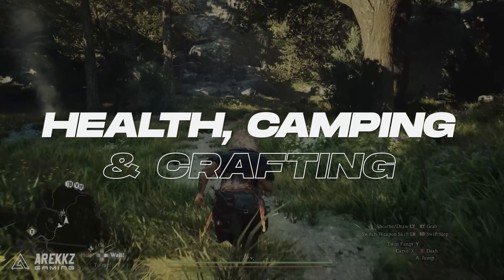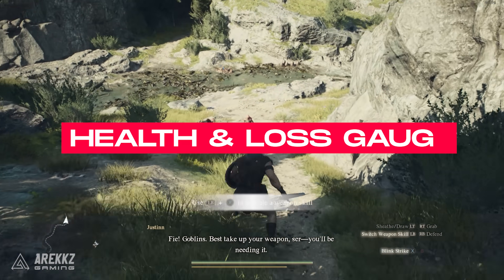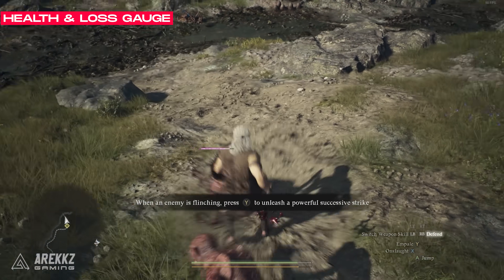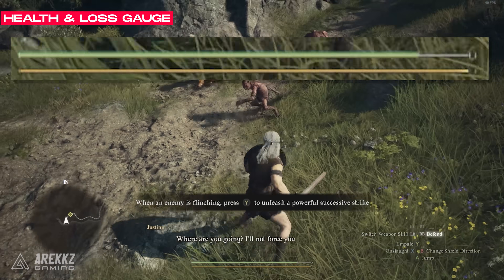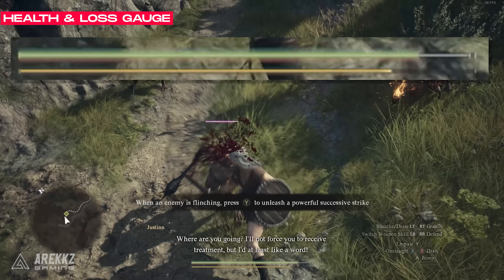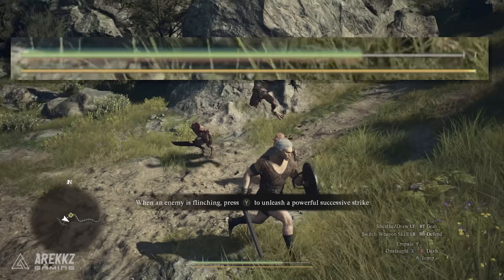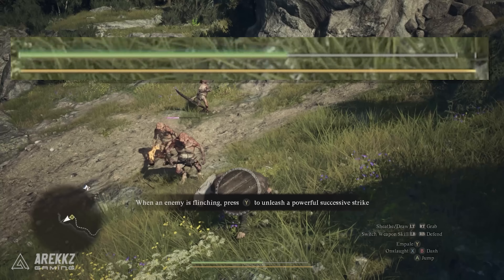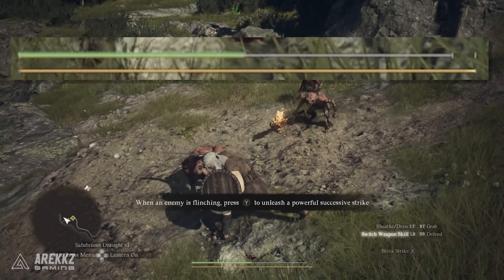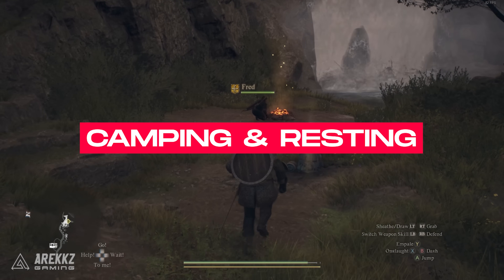Next let's go over your health bar, camping and crafting. The green bar is of course your health, however in Dragon's Dogma there's a system called the Loss Gauge. This means as you take damage, a portion of the damage will be removed from your maximum HP, while the rest of the damage will cause a chunk of your health bar to go grey. The grey portion can be healed with items or a mage's healing, but because you lose maximum HP as well, it means as you fight more and more over time, your maximum health will get lower and lower.